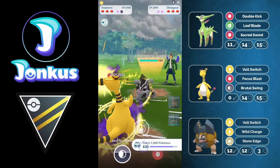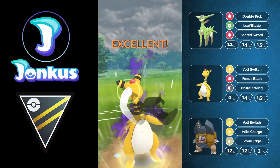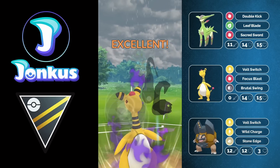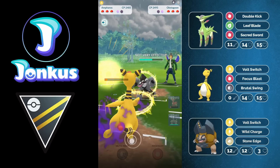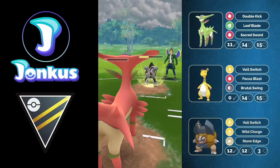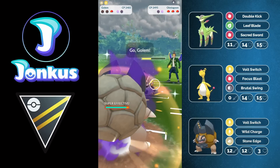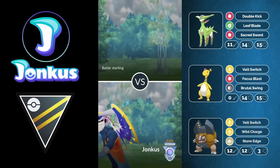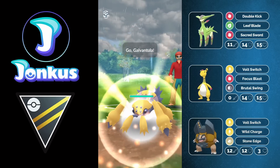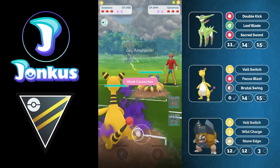Especially because the Obstagoon is going to boost here. Going through my gameplay from today — I think I encountered like four Obstagoons and they all boosted with every Night Slash. It was wild. Obstagoon against me today and the last few days just literally boosted through everything. This game is over at this point so I'm going to forfeit. I don't know what's happening with Obstagoon from my opponents — they literally always get the boost.